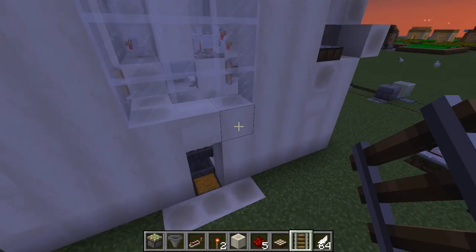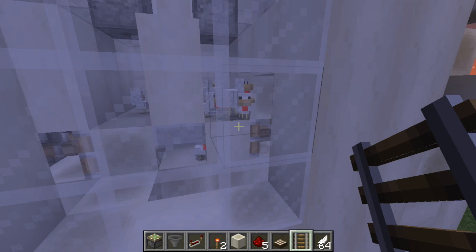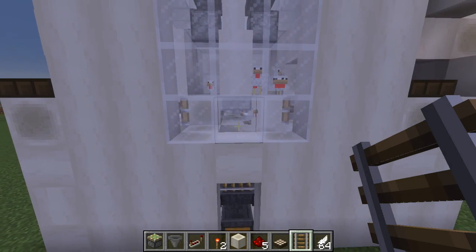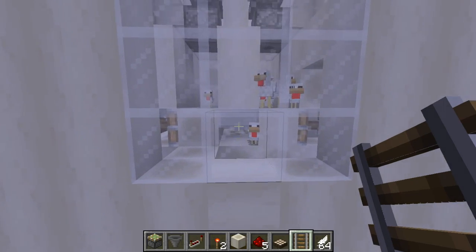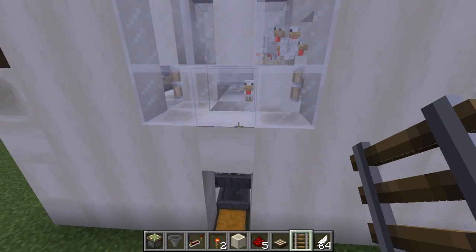The thing about chickens and chicks is that chicks don't drop anything when they're killed, but chickens do. So I needed a way to sort the chicks out from the chickens and only kill the chickens. I figured it out because chicks can go underneath half slabs without being hurt, but chickens cannot — chickens will suffocate underneath half slabs.